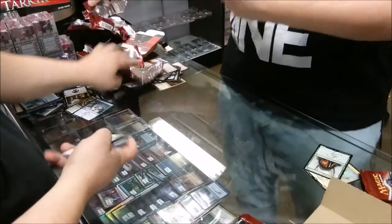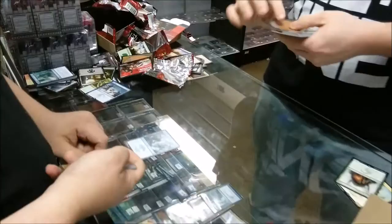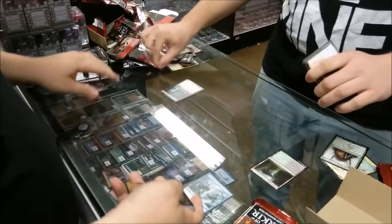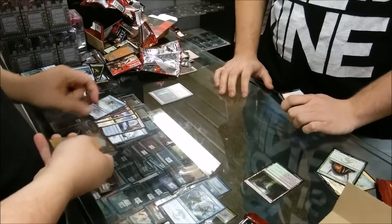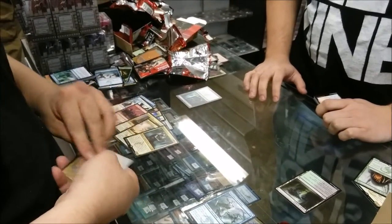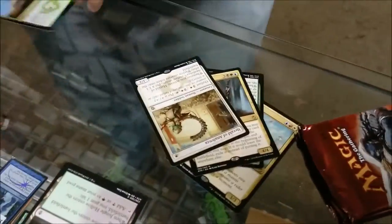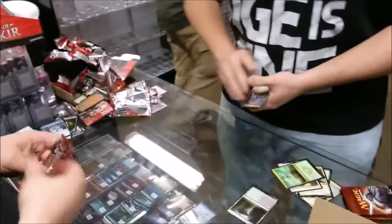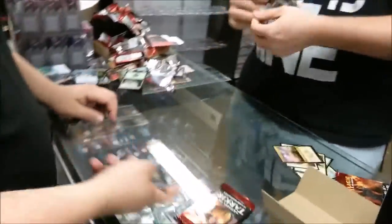Keep this going, see what we get. My rare — I got a Herald of Vanna Penza, and the Foil Sandstep Citadel. Always good. We've got four to go now. Yep, four to go.